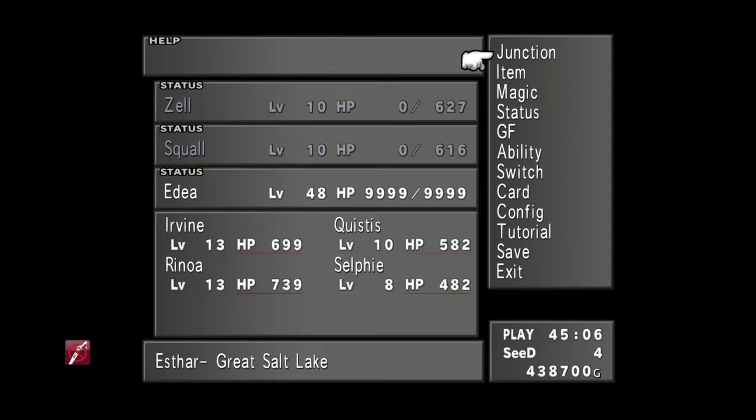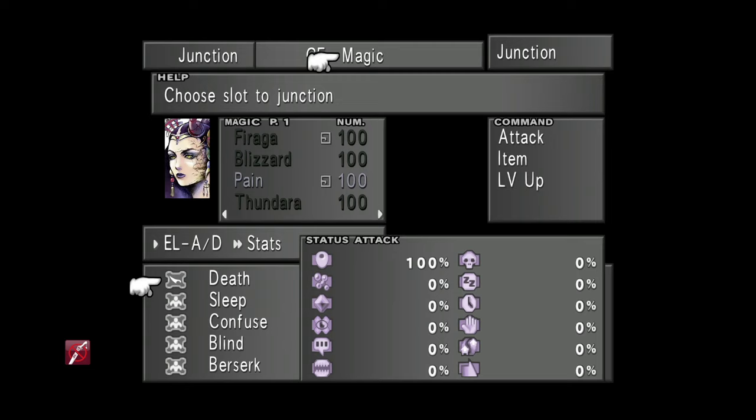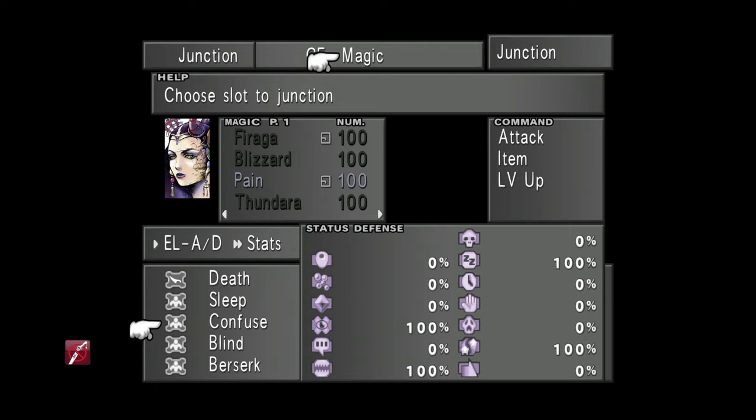In order to fight the Marlborough enemies, since they are quite tough, we need to make sure that Edea is going to be able to solo them. As long as you have some abilities junctioned to your status defense, you're going to have an easy time. I strongly recommend Berserk, Blind, Confuse, and Sleep. Having Death on status attack is pointless, but I've just got it there. So as long as you're guarding against these — this won't guard against all the status attacks of Bad Breath, but it will guard against the ones that are going to debilitate you in battle to the point where you're not going to be able to fight.